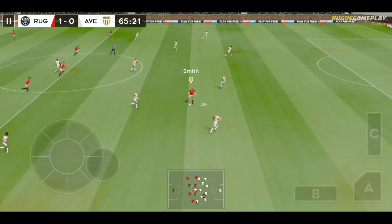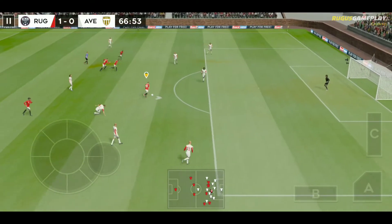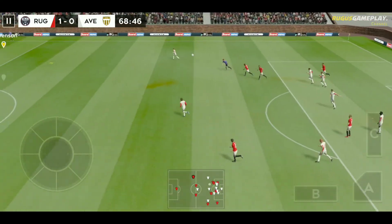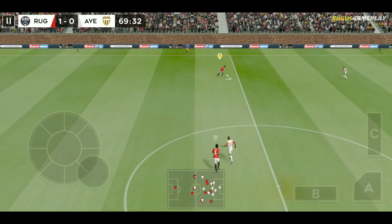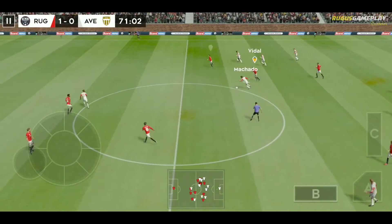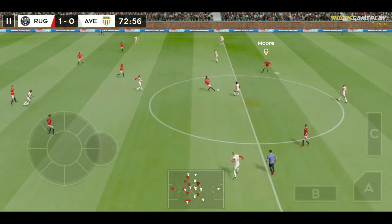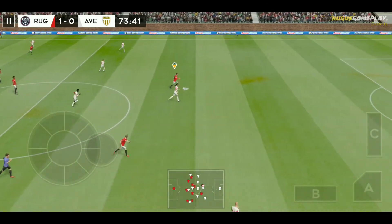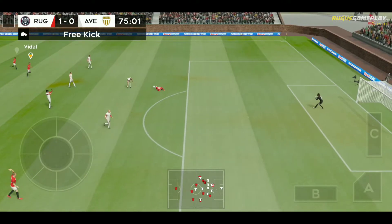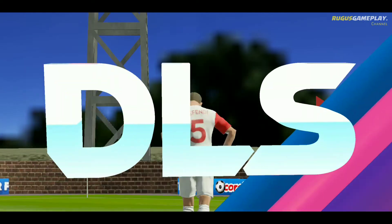Intercepted. Great skill from this player. And here's a chance — cleared upfield. He's on the ball back again, played in field. He's so skillful on the ball. This is Moore — great footwork there. Oh, that's a foul. And he sees red. His manager won't be pleased with him.